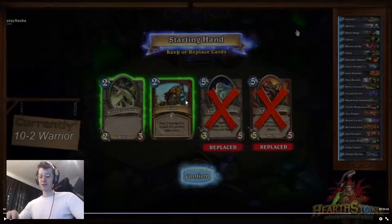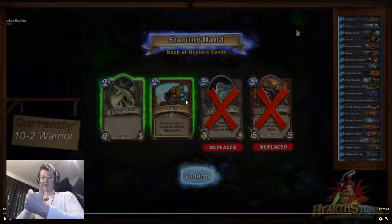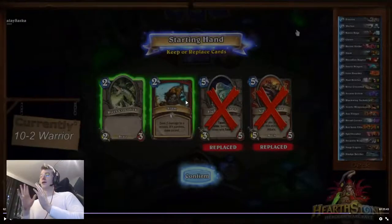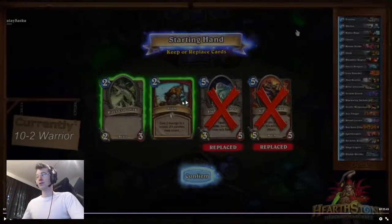But against the priest I think it's really important that you're the one on the board first, because that means you get to dictate the trades. He doesn't get to use Shrinkmeister to his advantage, he doesn't get to use Velum and attack with it straight away, he doesn't get to Power Word: Shield and attack with it. Against priests it's very important that you dictate the trades.